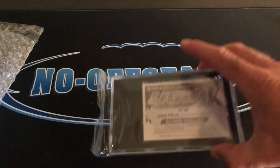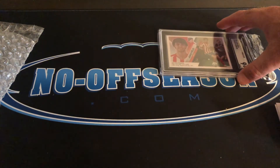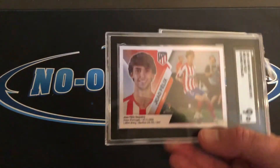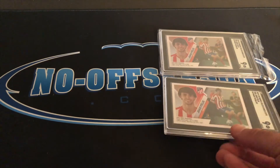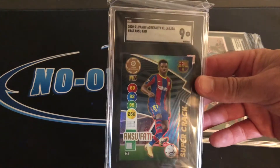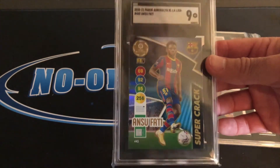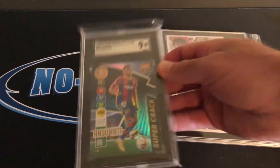Joao Felix is of Portuguese nationality and plays for Atlético de Madrid in La Liga, but will be playing for the Portuguese World Cup team with Cristiano Ronaldo. I pulled two Joao Felix SGC9s from packs of stickers. And now we have an Ansu Fati — this is a really cool card. Ansu Fati second year super crack, SGC9, 2020-2021 Panini Adrenaline La Liga XL. Super cool card.